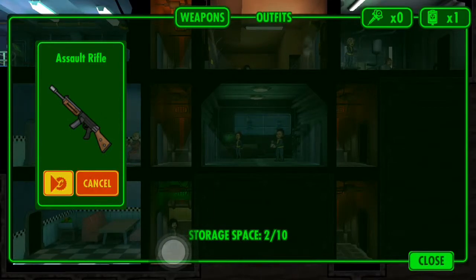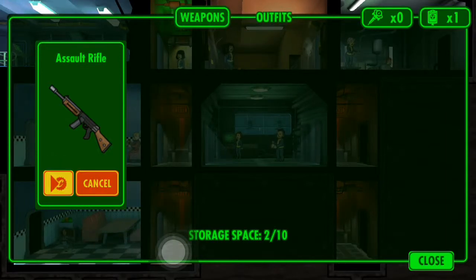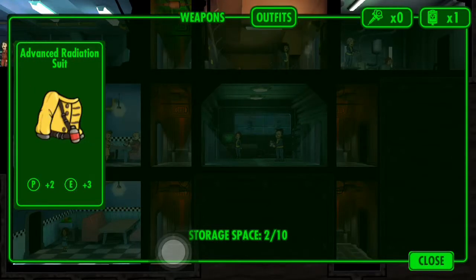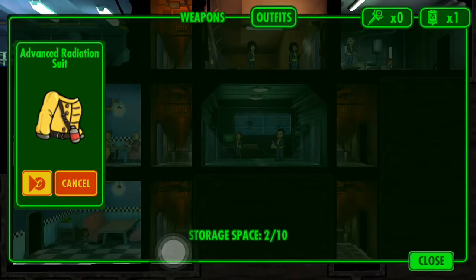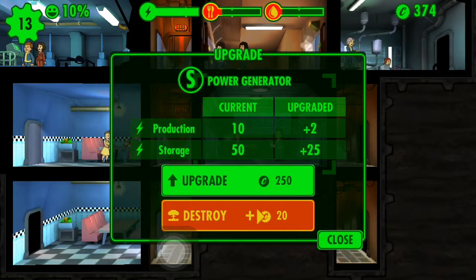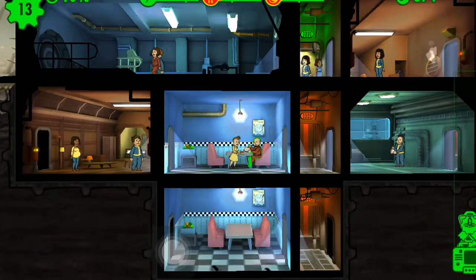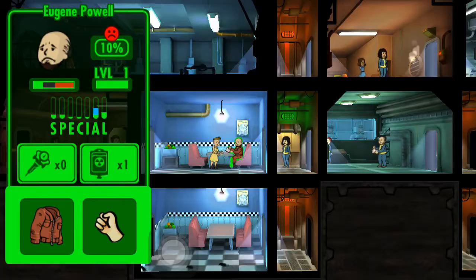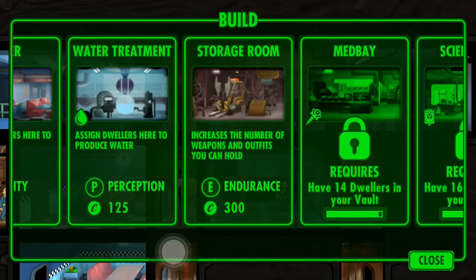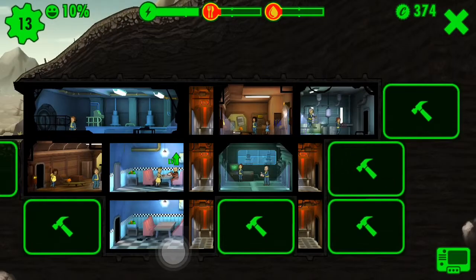Oh, an assault rifle! Perception and agility. I think we can sell things. What does RadAway do again? Endurance — storage room. Perception — you know, I'll do this. Yeah, we're gonna need this.